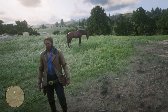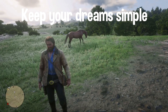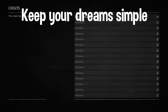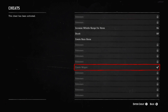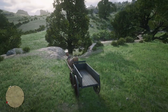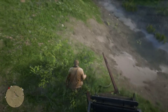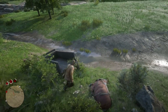This next cheat spawns a wagon. The code is 'Keep Your Dream Simple.' Go into Settings, into Cheats, find 'Create Wagon' — it's a checkmark system so click it, then back out. And there's our wagon! We can take this thing off a cliff. We killed our horse but we still got our wagon.